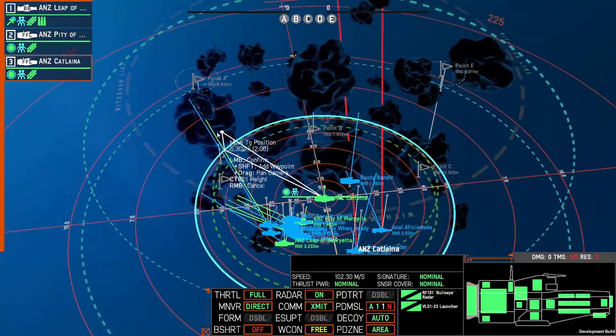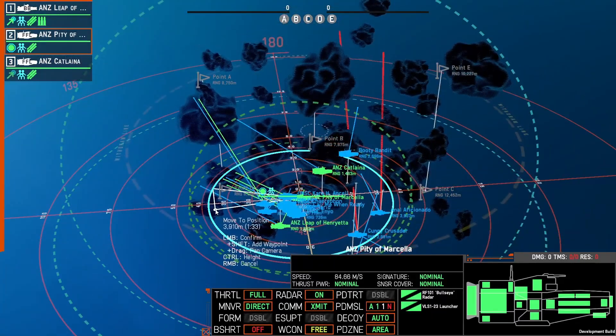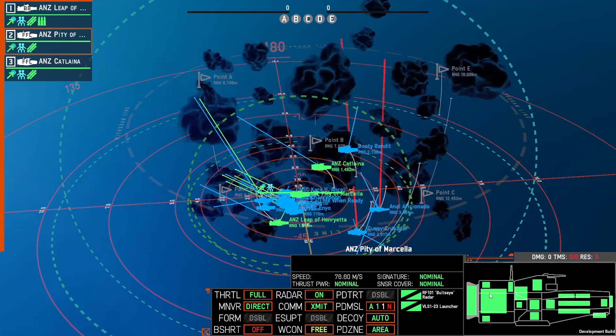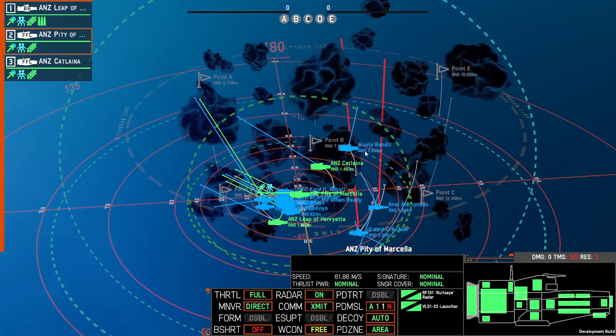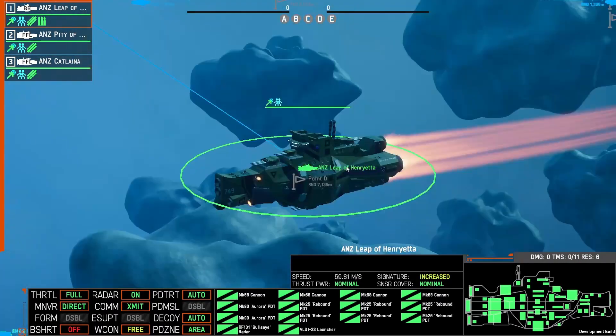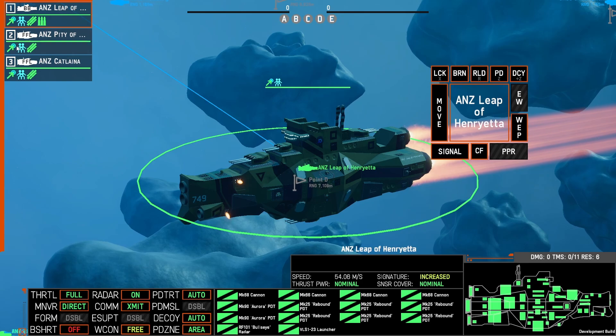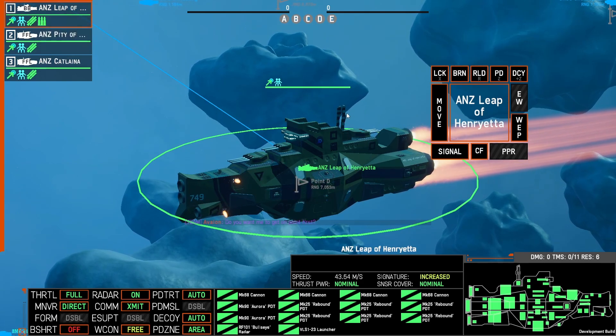We've got the Leap of Henrietta, we've also got our two scouts. They'll provide bullseyes. I can't remember what radars they have — okay, they've both got Parallaxes, and we've got Chaff. Guys, I sure haven't played this for a while. There we've got Chaff.